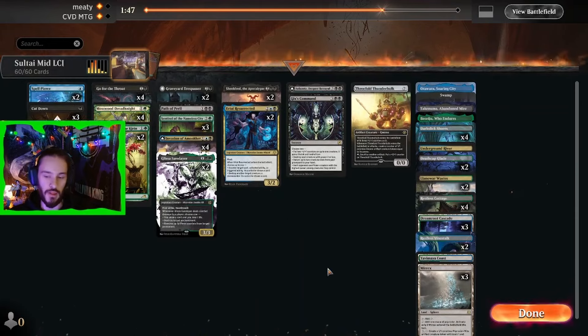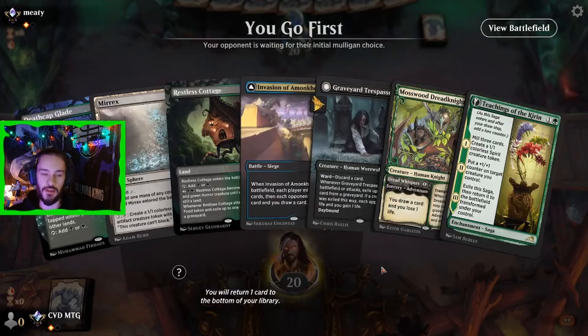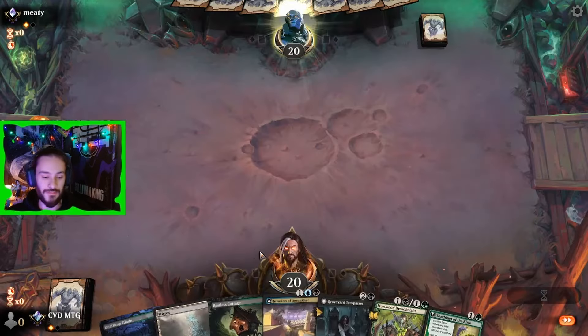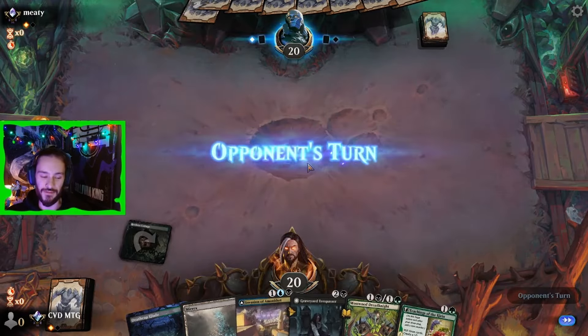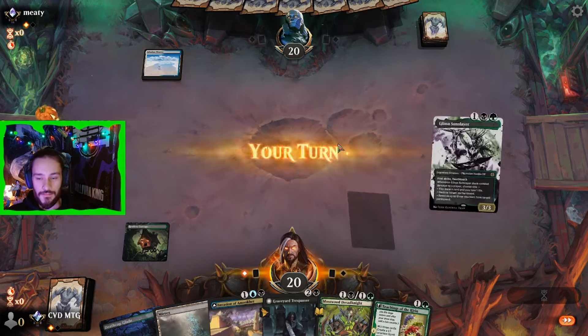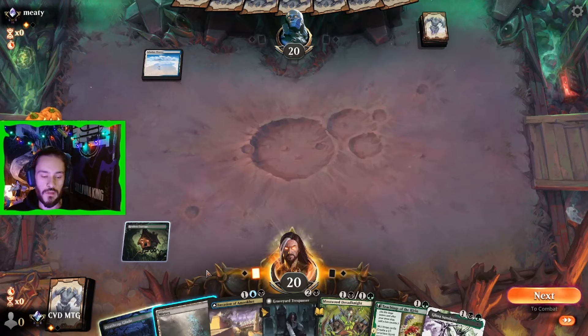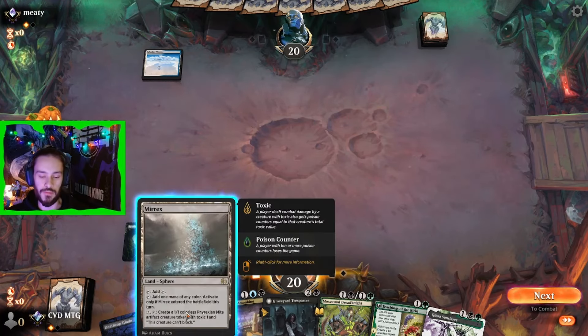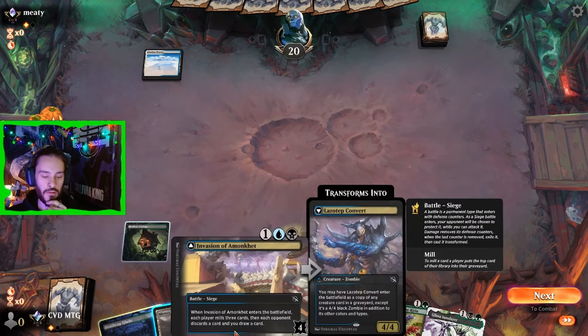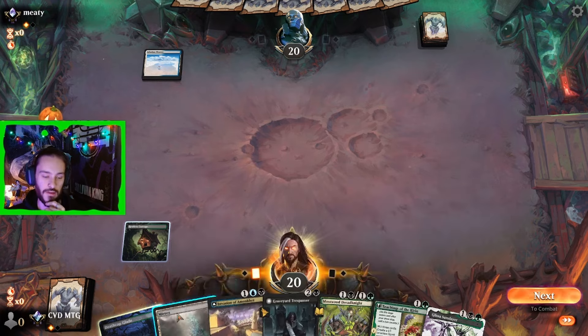I think we just run it like that. Alrighty, game three — definitely taking the play. Is this a keepable hand? Incredible — it has a curve too, let's go. So no untapped land for two besides the Murex, which is a little annoying. It means unless we hit a blue land, we can't play the Invasion next turn.